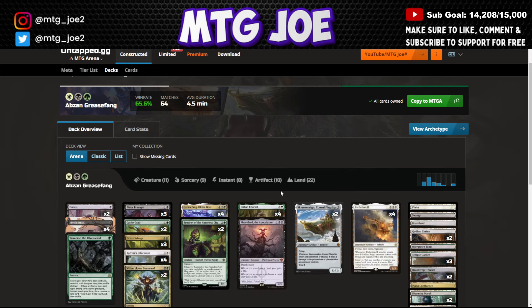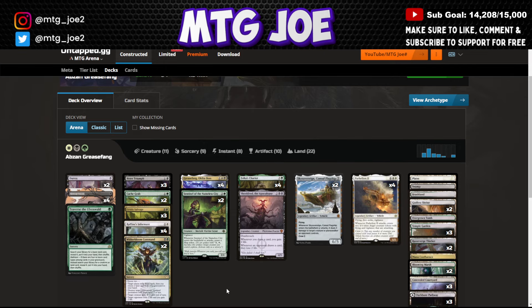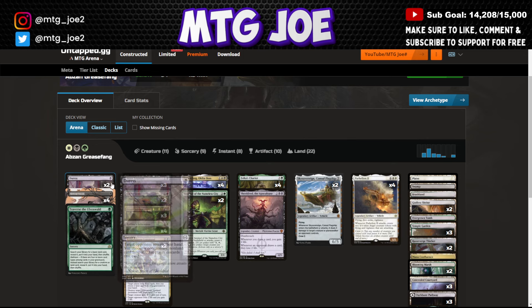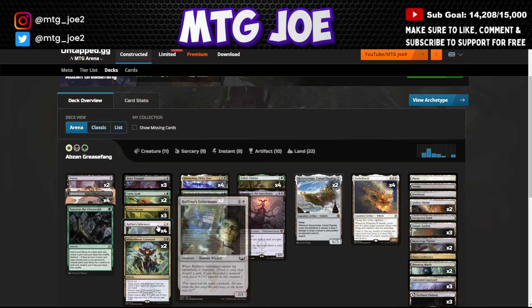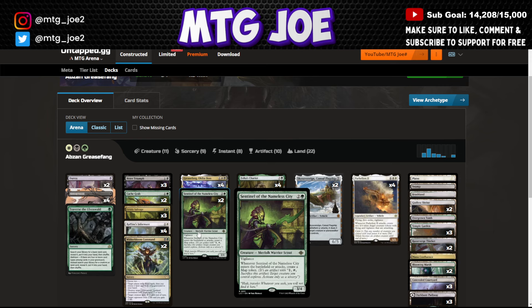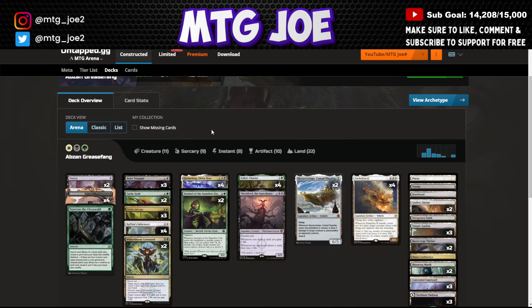Moving on, we go to Grease Fang. There are a few variations — this one opts to go a little chunkier on the mid-range. Core of the deck: put vehicles into your graveyard, ideally Parhelion II. Then with Grease Fang, you reanimate it, crew it right away for haste, attack in for 13 damage, and leave behind two 4/4s with flying vigilance as Angels. You self-mill with Cash Grab, Witherbloom Command, Raffine's Informant, and Grizzly Salvage. Notably no Stitcher Supplier in this variant — a little more mid-range focused with a lot of hand hate. Sentinels also give you a fair game plan and are usually sideboard cards, but this version puts them in the main board.